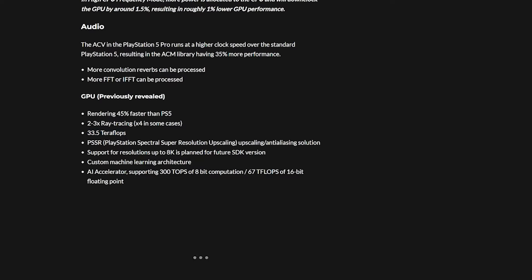The PlayStation 5 Pro also features Spectral Super Resolution — an upscaling and anti-aliasing solution — with support for up to 8K planned for a future SDK version, along with a custom machine learning architecture.